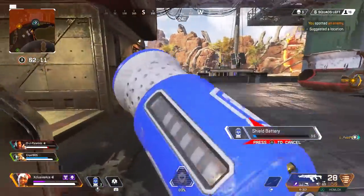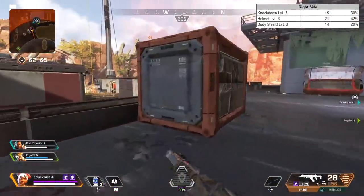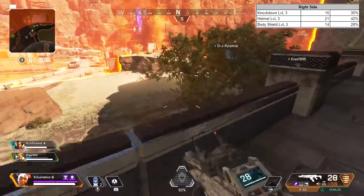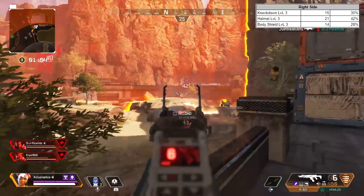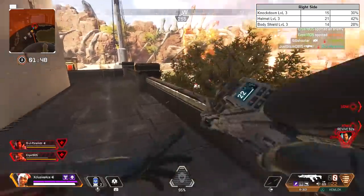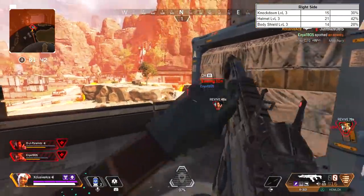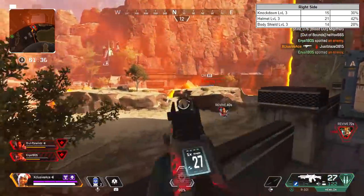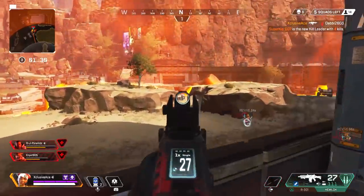Finally, the right side of the Lifeline package: the only three items that spawned across 50 packages were a level 3 body shield, a level 3 helmet, and a level 3 knockdown shield. This means 42% of the time I got a helmet, 30% of the time a knockdown shield, and 28% of the time a body shield. It's likely coded with rounder numbers — perhaps 40/30/30 or 50/25/25 — but it's quite clear you're most likely to get a helmet, with roughly equal odds for knockdown shield or body shield.